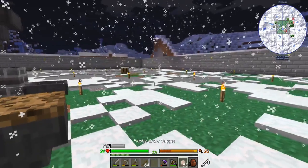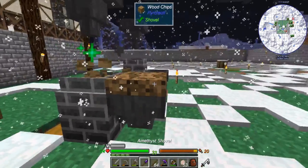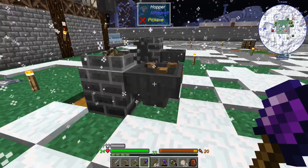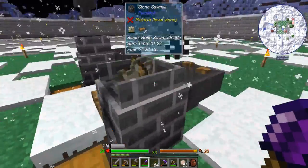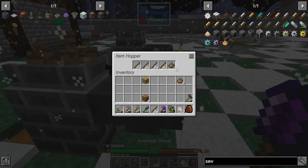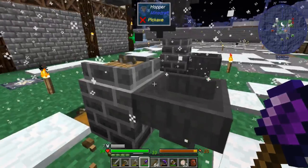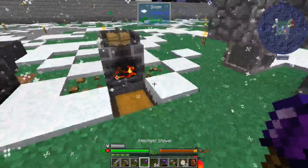Is wood chips useful for anything? Let me check — burn time. Okay, so they're equivalent to a stick. We can't really use them for anything specific so I guess we'll just let them build up somewhere.